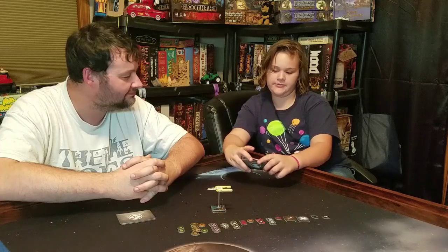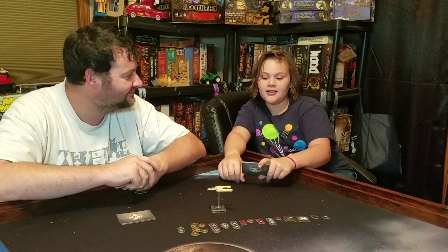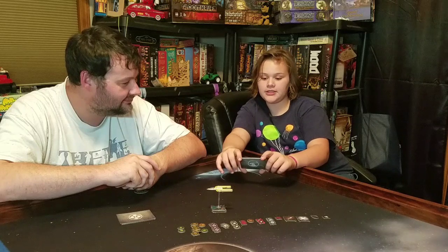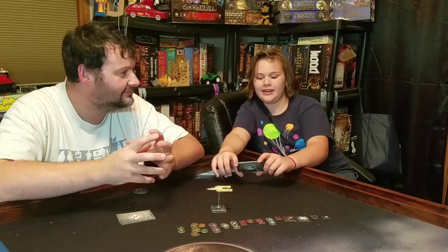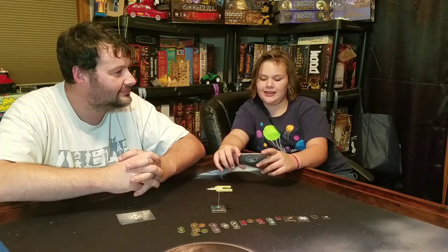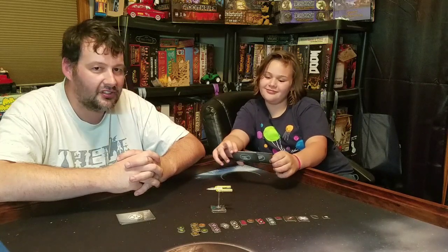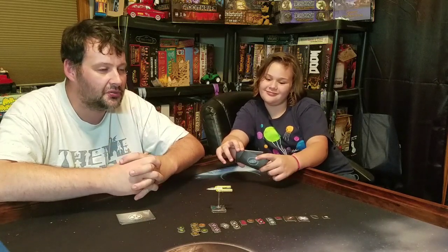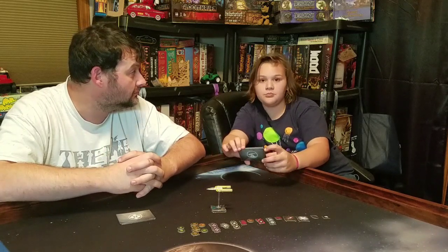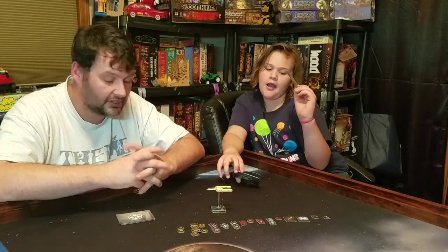Next I have Proton Bombs — two non-recurring charges. During the systems phase, you may spend one charge to drop a proton bomb using the one-forward template. The effect is: all ships within range 0-1 receive a critical. It's simple, it does what it needs to do, and I like it a lot.